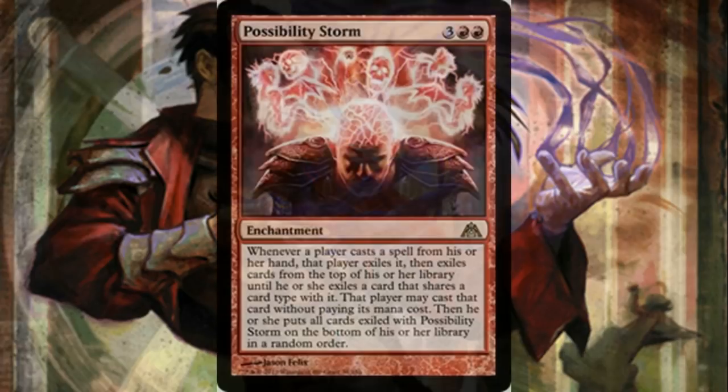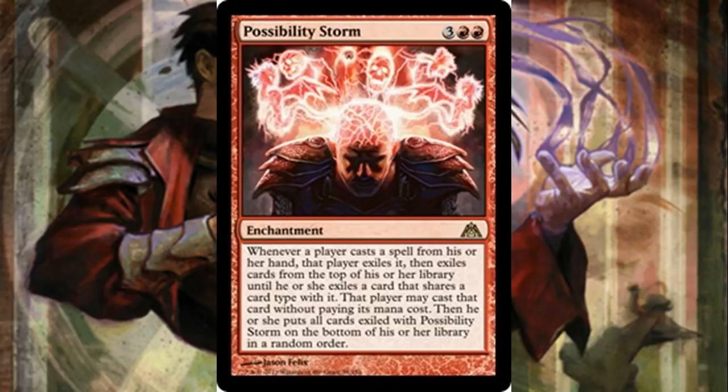The obvious card I'm going to be mentioning is Possibility Storm. Essentially, you cast an artifact spell, Mishra's ability goes on the stack, you have Possibility Storm resolve first — you get the artifact off of the top of your deck with Possibility Storm. Possibility Storm resolves, and whatever card you initially cast, which was an artifact, goes to the bottom of your library along with the rest of the cards that were exiled with Possibility Storm.